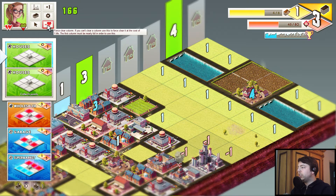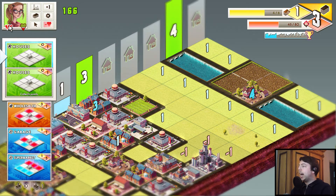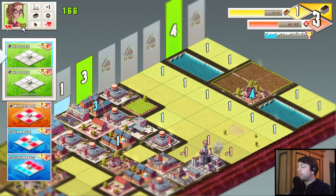There is one feature: force clear column. We can do that, but we will not get points for clearing the column — you usually get points for that. And we will lose a life. The life fills up as we gain points and we get extra lives. When we run out of lives, it's game over.